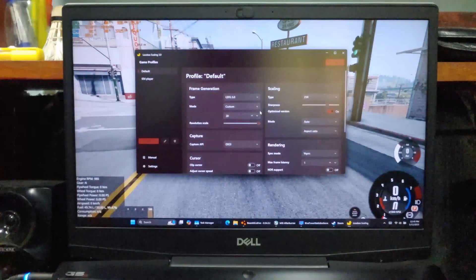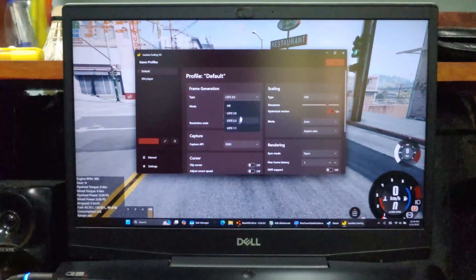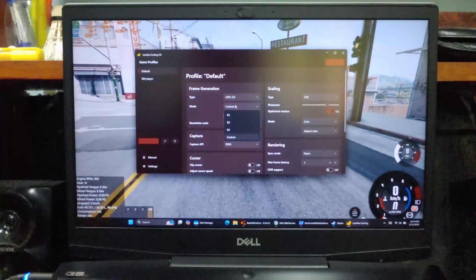Now let's open up Lossless Scaling and select the new version 3. Since I'm getting 40fps, I will enable 3x frame generation so I will get 120fps.